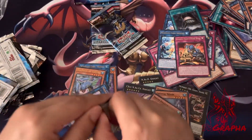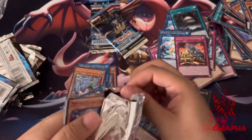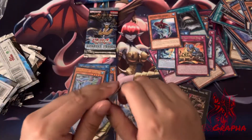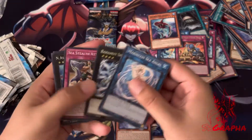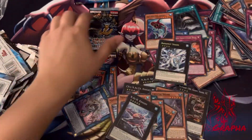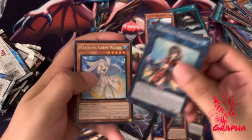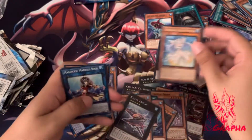Three more packs. Forbidden Drop — that must be short printed. Wouldn't be surprised, very classic Konami to short print the card every once in a while. Oh look, another super Nash Knight. And the last pack — likely just going to be a rare. Actually I think it's an ultra. Yeah, it's an ultra. Cool.